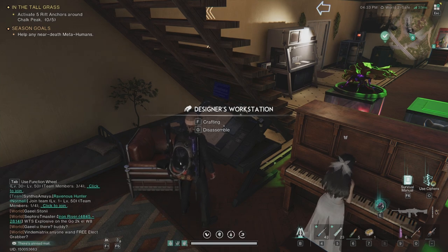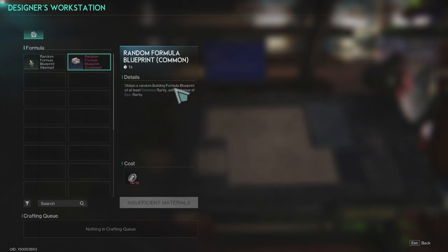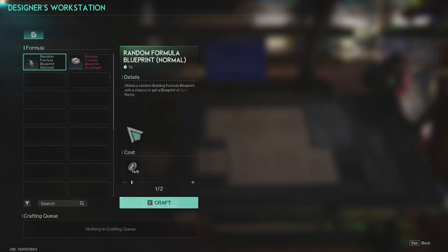So what this actually is — if you press F, you can craft blueprints, decoration blueprints. The first option requires six blueprint fragments and can give you any rarity with the chance of epic. The second option requires at least common rarity, so it's going to be green, with the chance of epic rarity, but this one requires 15 tokens and the first one only requires six.